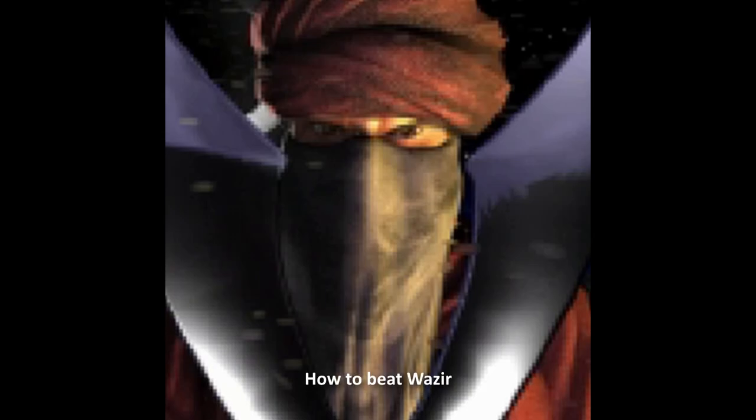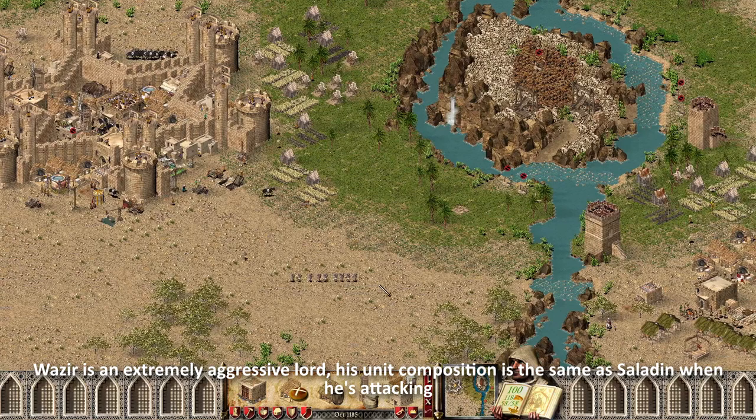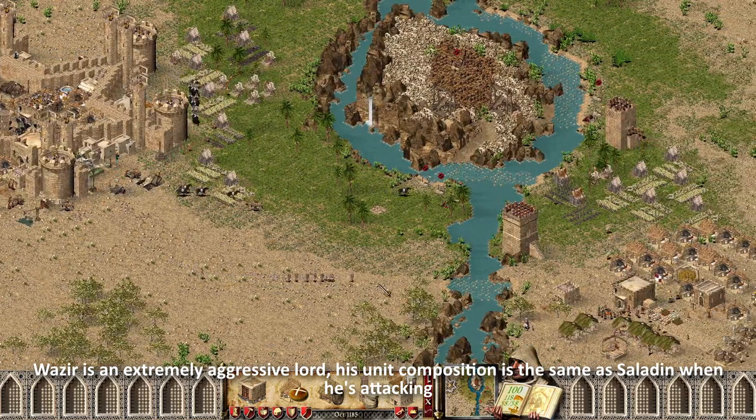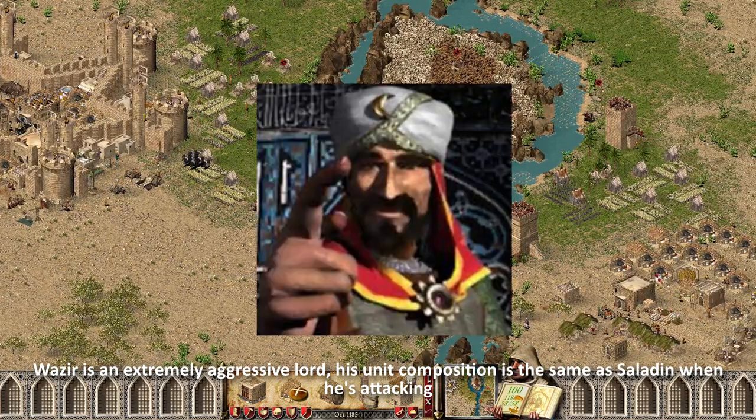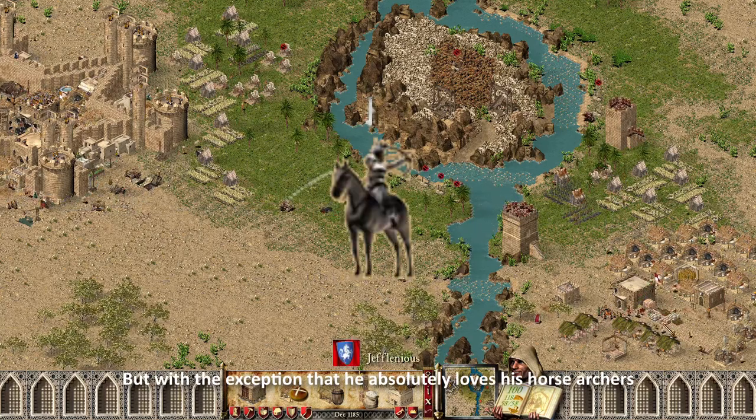How to beat Vazir. Vazir is an extremely aggressive lord. His unit composition is the same as Saladin when he's attacking, but with the exception that he absolutely loves his horse archers.